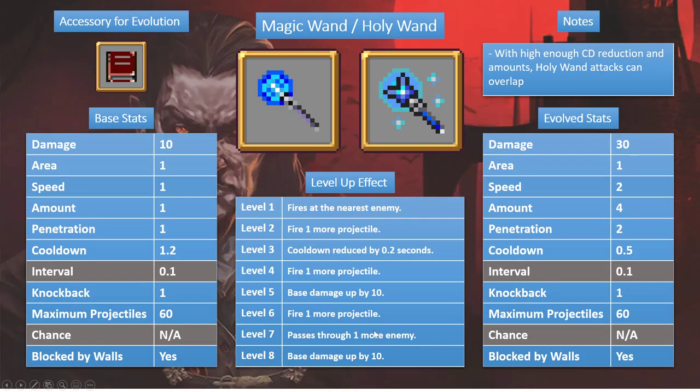Next up: Magic Wand, or Holy Wand. Similar format — it evolves when combined with Empty Tome.